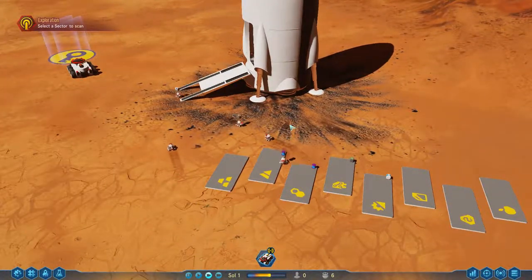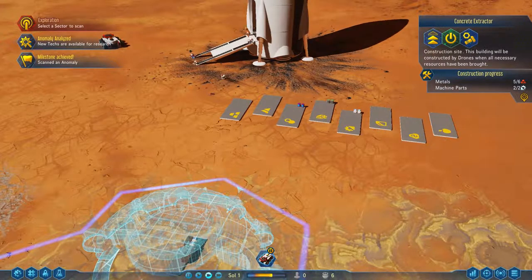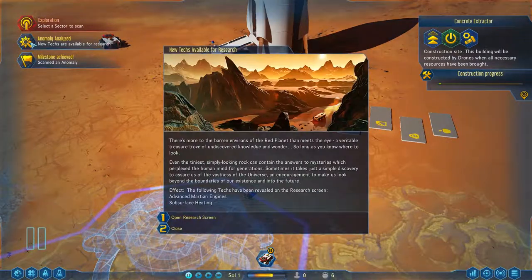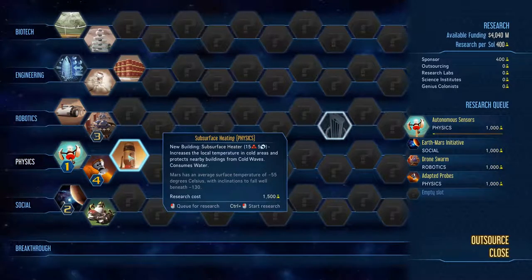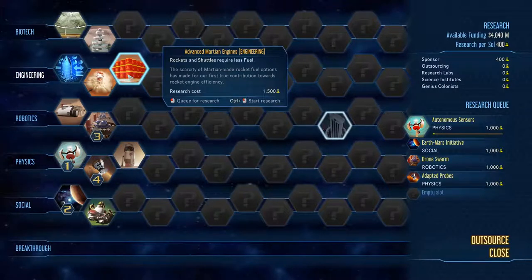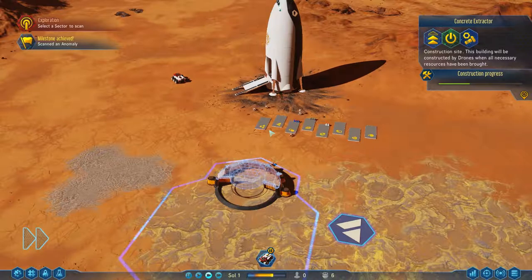These guys are starting to unload the rockets. Anomaly analyzed — milestone achieved! There's more to the barren environs of the red planet than meets the eye, a treasure trove of undiscovered knowledge, so long as you know where to look. We need to investigate all anomalies we find. We found subsurface heating and advanced Martian engines — rockets and shuttles require less fuel. That's going to be super handy!